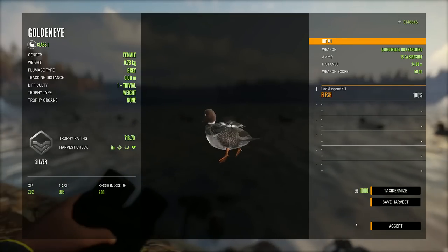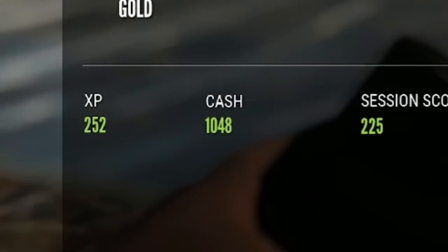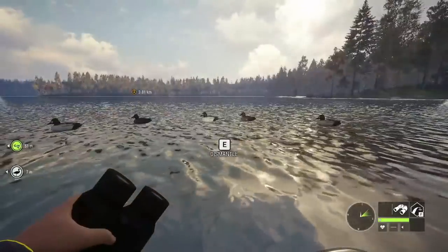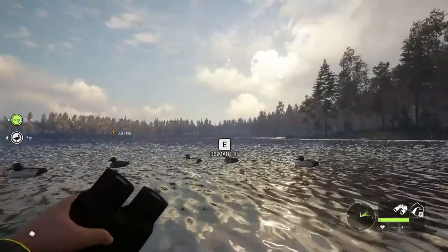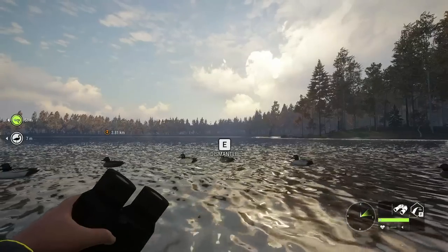Our first female is $905, another $924, and a female gold at $1,048. So you really can make a lot of cash — another $1,000 there. Looks like we got four. Now we're just going to wait for more Goldeneye to show up. That's all you have to do: shoot as many as you possibly can, they'll float right to you, pick them up and make a big stack of cash.